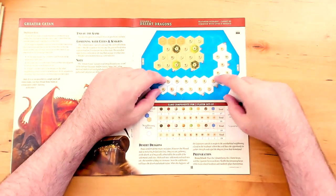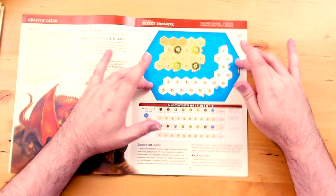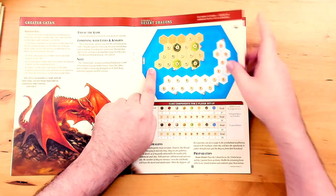Dragons are bad news — generally you don't want dragons. If they surround a settlement or a city, that structure isn't worth any points to you anymore either. So you sort of flee out to the other island to build up resources and get away from the dragons. When you make knights and flip them — there's no robber in this scenario — instead of repelling a robber, you can kick a dragon off the hex. You're using your knights to fight the dragons coming from the desert and taking over the whole map. That is the Desert Dragon Scenario Number 4.